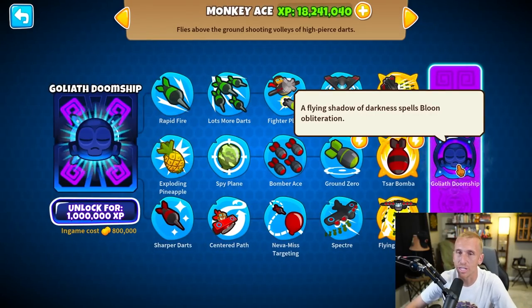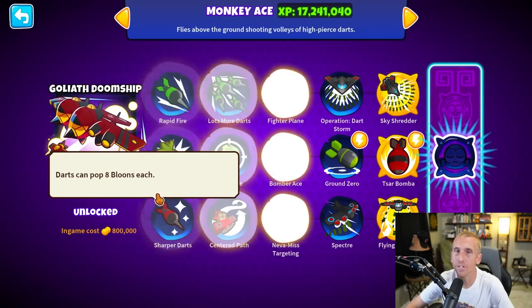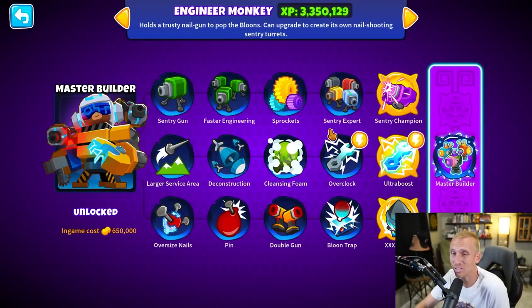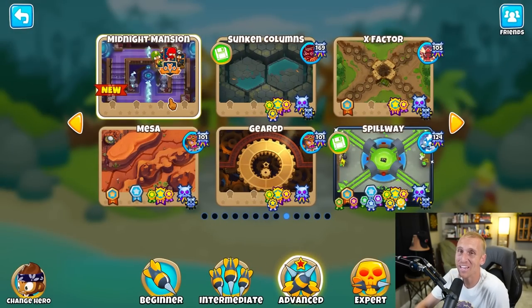You guys have all been waiting for it — that's why you even clicked on this video. You want to see this thing. Do you have a million XP? Hopefully you do so you can get the Goliath Doom Ship. We've got to try it out and it's $800,000. Previously the most expensive was the Master Builder at 650k, and now we're at 800,000 for the Goliath Doom Ship. That is madness.